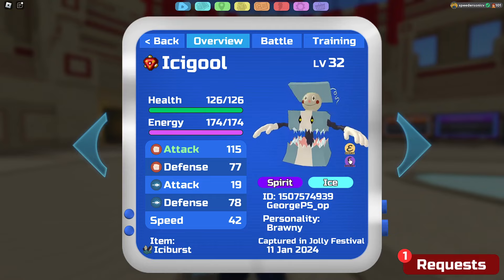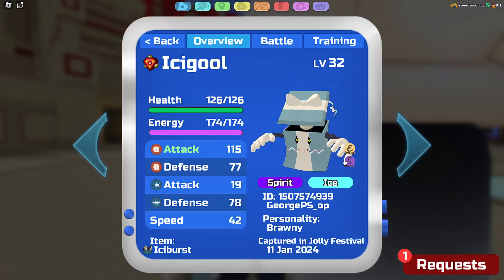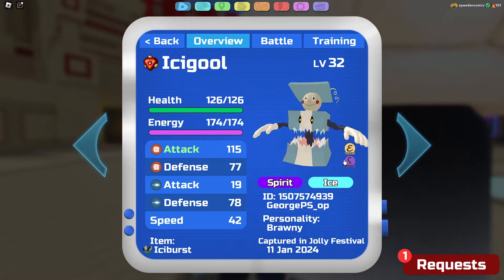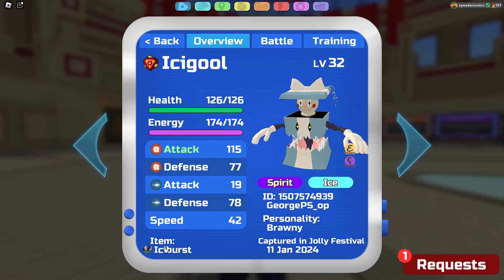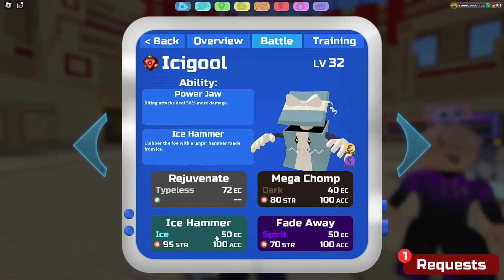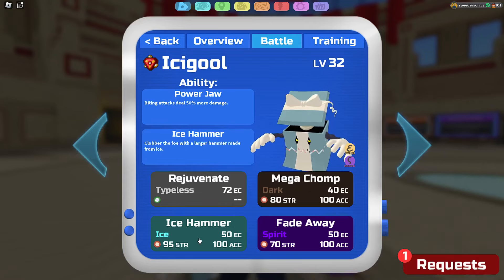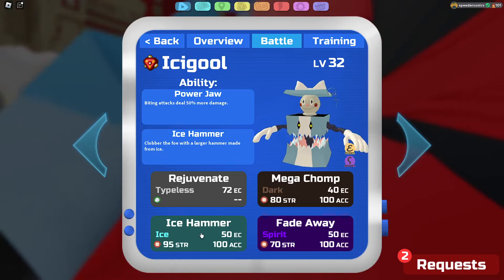Expertise is completely fine to use with this exact same set — you could even use what Eat is doing in his how-to-use video — but I wanted to go for Secret Ability for one reason and one reason only: to hit Luminami really hard. That's my whole idea. With the Brawny we're able to hit as hard as possible, which is always nice. We've got an Icy Burst so we can have our Soul Burst. With the ability we have Power Jaw — biting attacks deal 50% more damage. Here we have Rejuvenate, Ice Hammer, Fadeaway, and Mega Chomp.